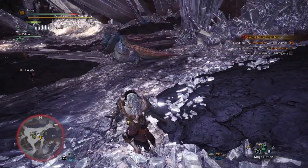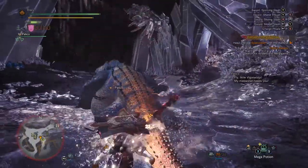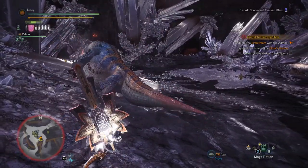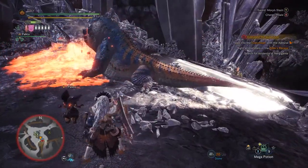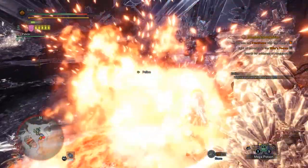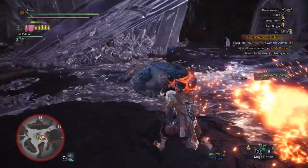Oh god. Let's switch the power — my shield. What's he doing? Wonder if I can take his tail off. Come on. Get away. Oh god, I went to that. Gotta make sure I use this shield.